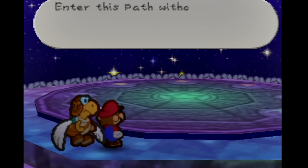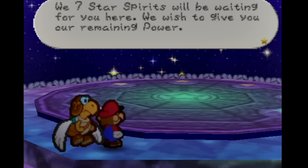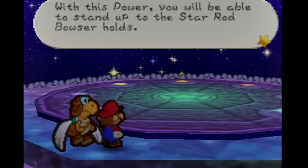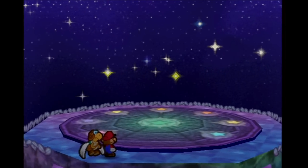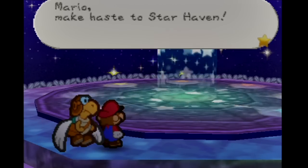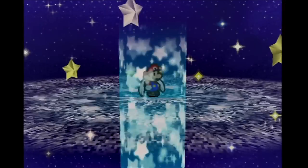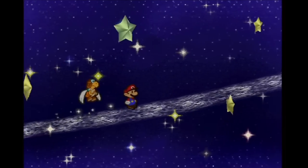Sounds like a plan. Star Road? Rainbow Road? Well, that would be scary. Too bad they didn't really have a Rainbow Road in this game. Let's head on up. This star path road kind of reminds me of Macalania Forest from Final Fantasy, with the secret areas. But anyway, we got a new enemy here and these guys are on fire.